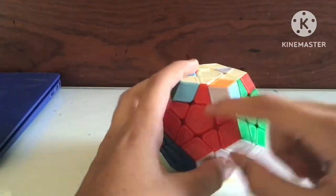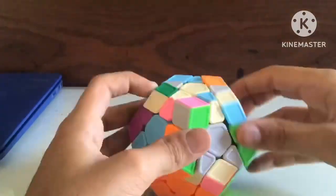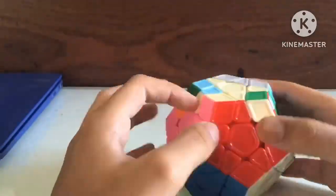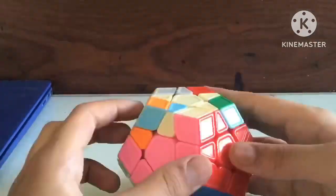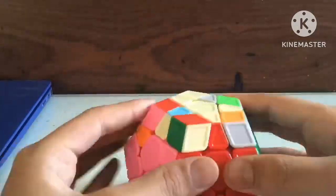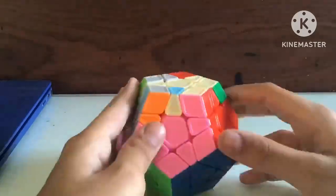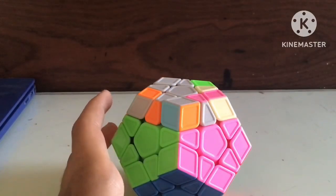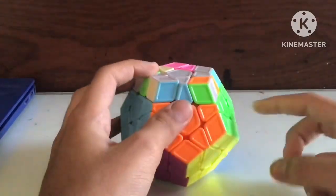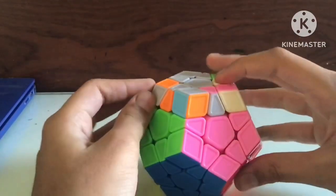Okay guys, we're done with these two layers and it's time to orient. I'm gonna use the Nicholas algorithm. It's kind of pretty easy — just orienting. We need a lot of commutators for this, but the Nicholas algorithm makes it much easier. I finally did the first two layers!